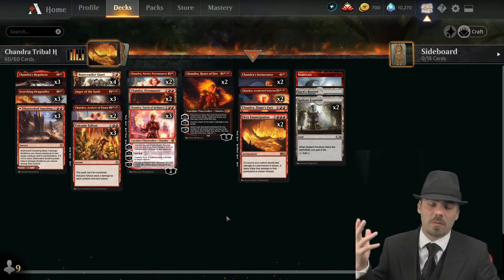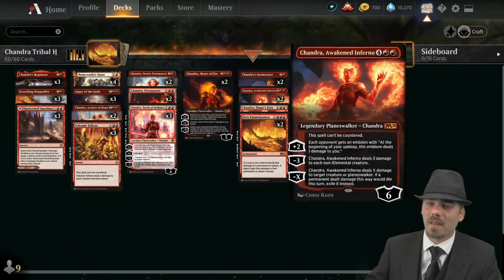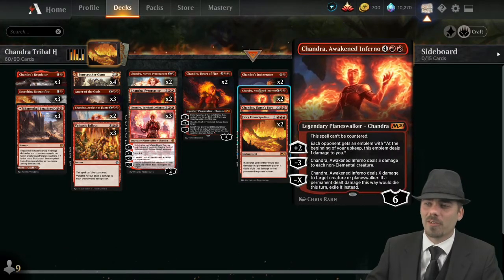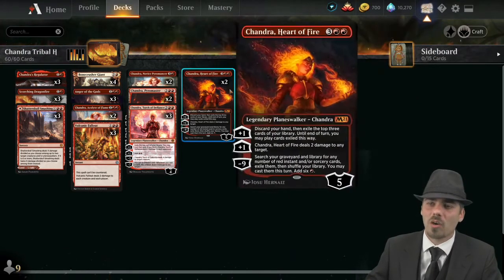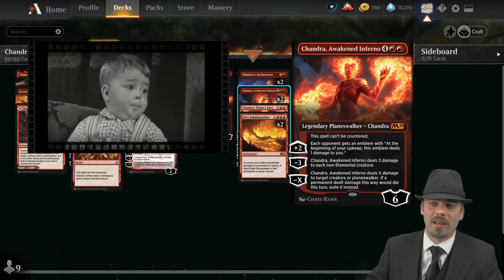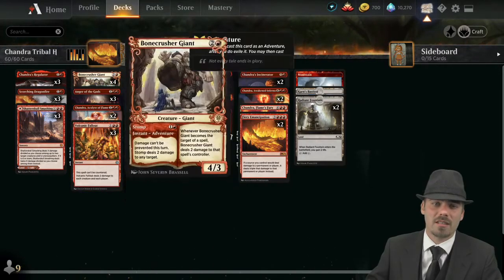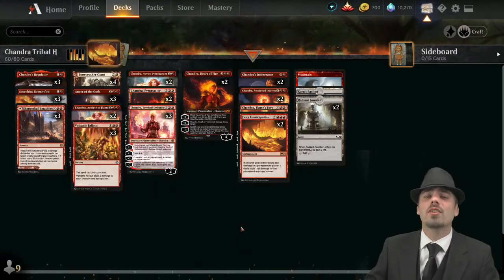Lots of really aggressive creatures and burn spells — but man oh man do I love some big red. We get to play some really big, powerful things like dragons or Chandra planeswalker-style cards. The top end on some of these Chandras is really, really crazy. Let's have a look at the deck.